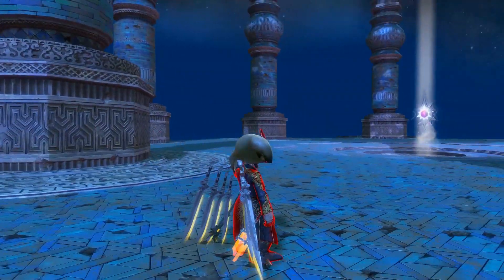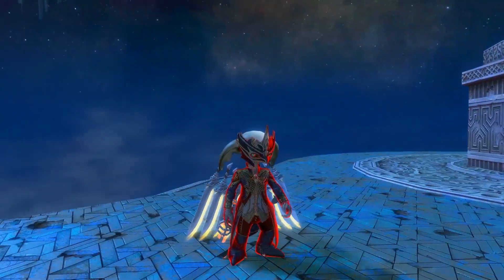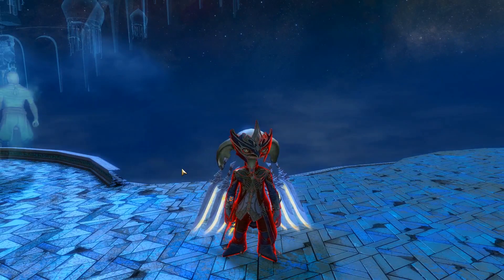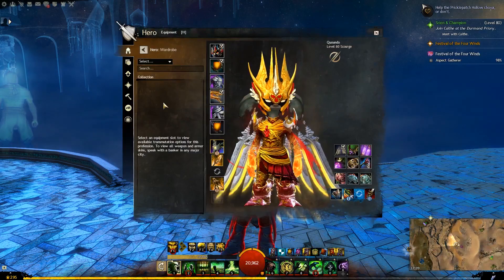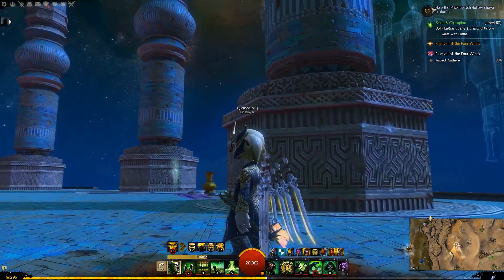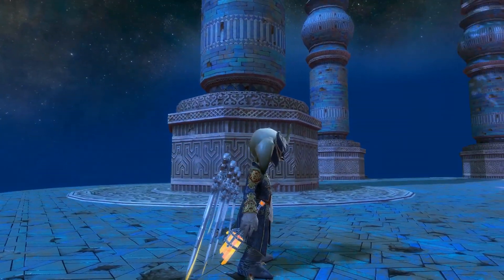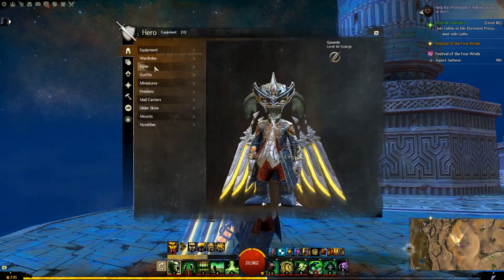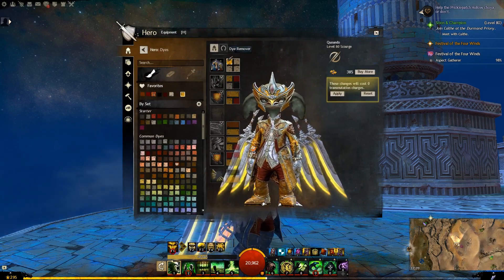So this is the outfit — I quite like it. It seems quite regal, quite nice, simple, not too shiny, which is nice. I'll just take off the red, so that's it just plain. It's actually really quite nice, and you can dye it as well, so let's have a look at the dyes.